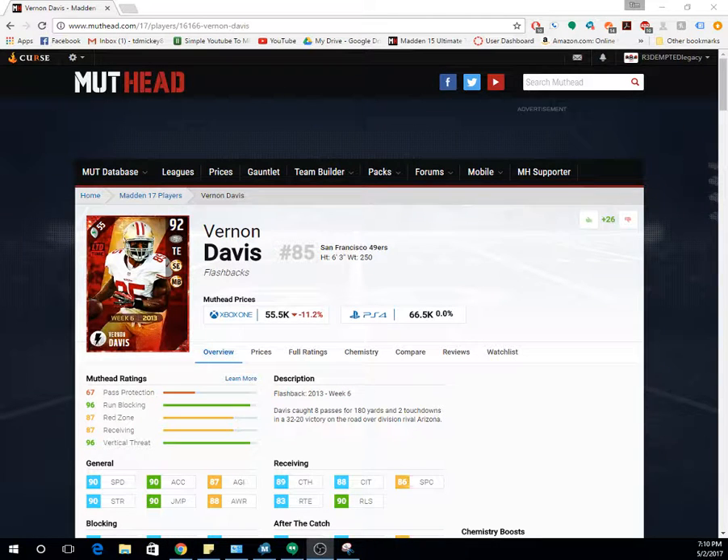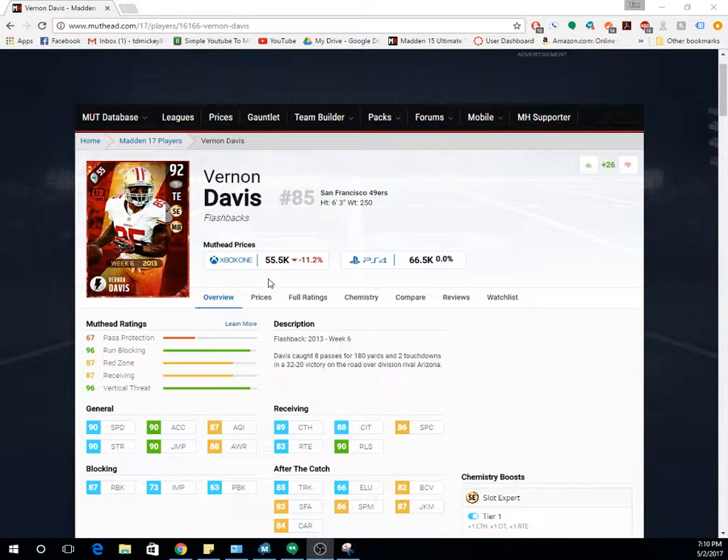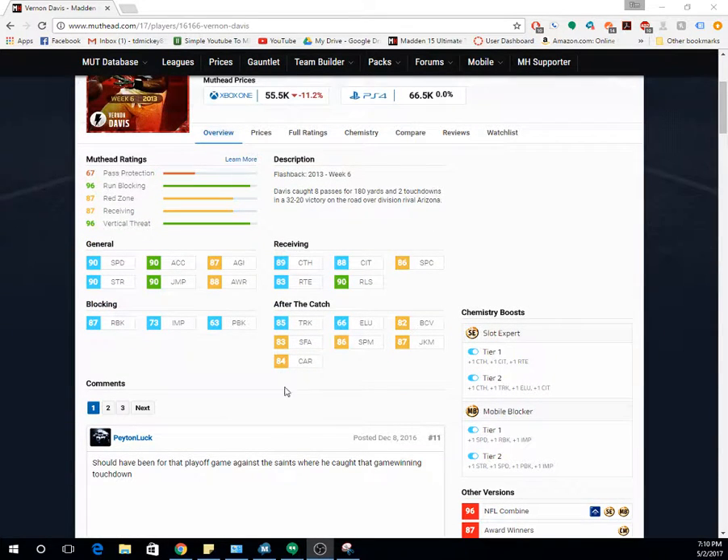What is up, this is Tim from Madden Community College. Today we're gonna look at the budget beast Vernon Davis. Vernon Davis is a 55k card — this is the flashback version. With his chems active, you get 88 catch in traffic, 89 catch, 83 route running, 90 release, 86 spec catch, and 85 trucking.